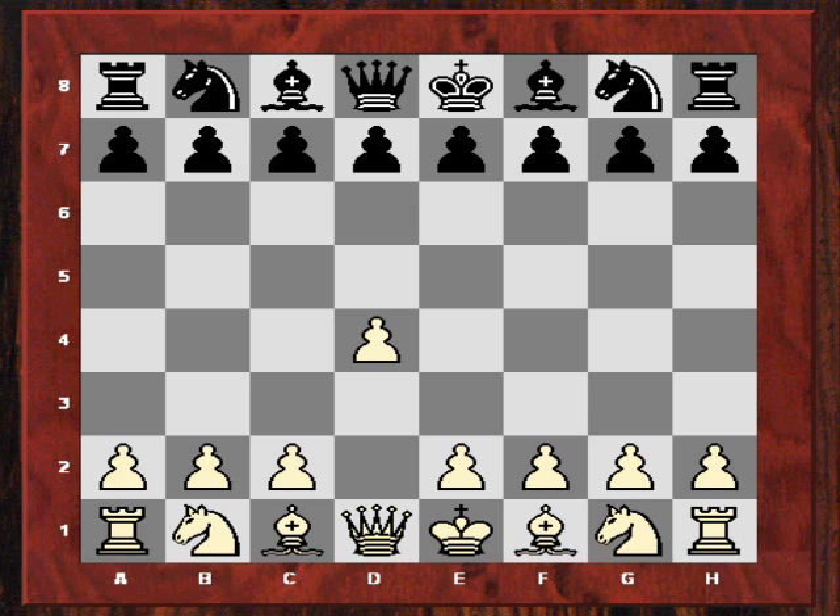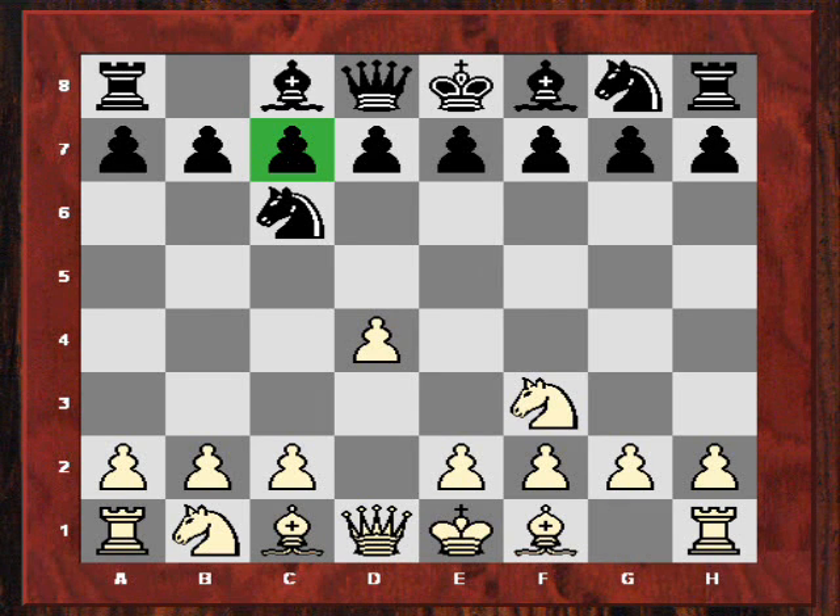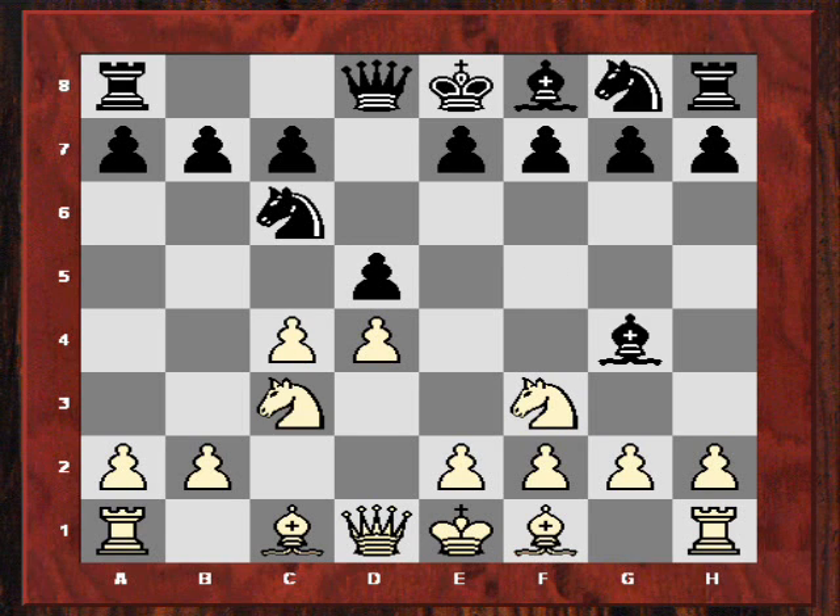Kramnik kicked off with d4 and Short chose the Chigorin defence. One of the problems of the Chigorin, although it's innovative and can get white out of main opening theory, is that it does block the c pawn. As we'll see later, if white is able to play c4 and cxd, white can gain a lot of strong c-file pressure. Kramnik played very simply along these lines to be able to play c4, and now just deploying his pieces naturally. He took on d5, and after Bf4 he has a solid position with potential later of clamping down on the c5 square.